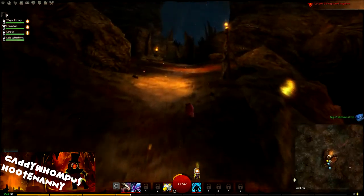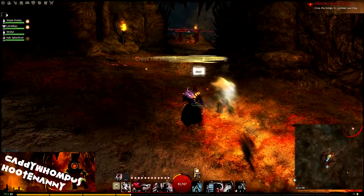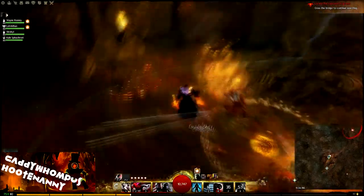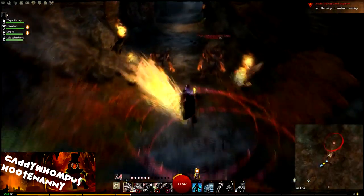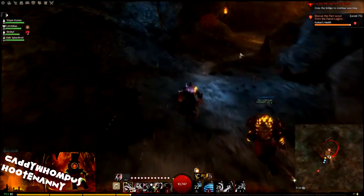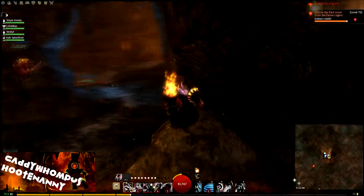Once this gate opens, there's a bunch of mobs to run through. I spawn a smoke field and have everybody blast finish for it so everyone has stealth, then run through. You can skip all of these mobs. The turrets you want to dodge through — head through the tunnel and then either take a right and go into the corner like I do, or go past the event and onto one of the ledges.